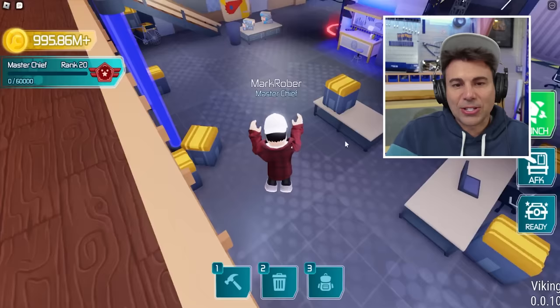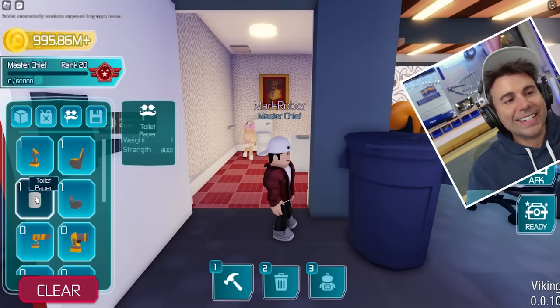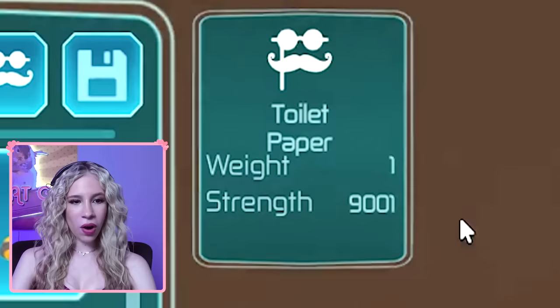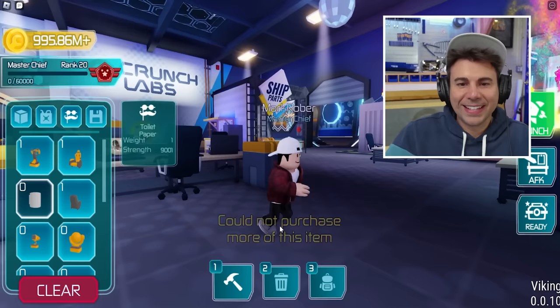I want to show you one more Easter egg — if you jump off the railing, this is the bathroom, which you also saw. Oh my God, it's the exact same. There's a roll on the wall — try and grab it. Look in your inventory: it's weight one, strength 9,001, so it's over 9,000. That is insane! You guys have got to get that toilet paper — it's the strongest block in the game.